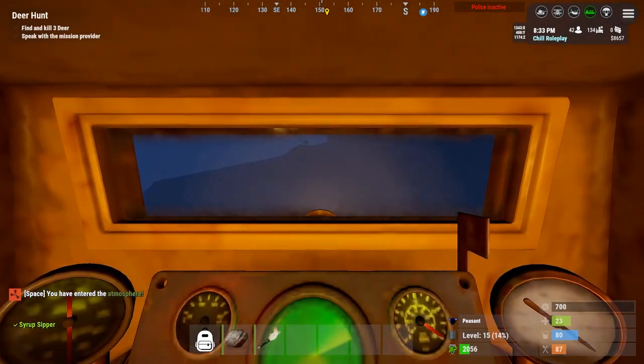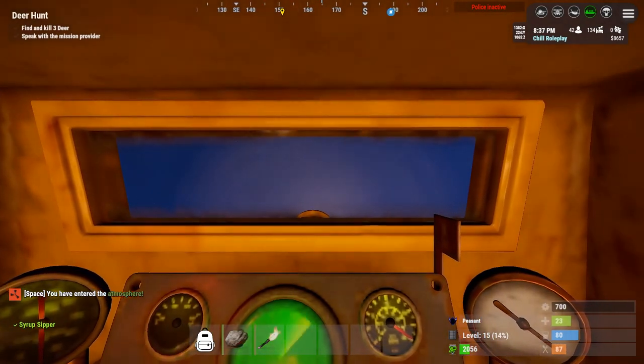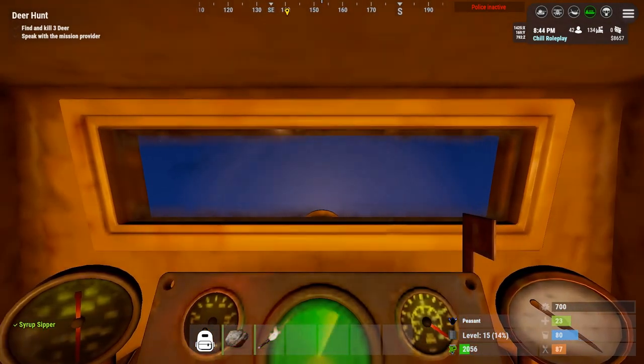I went back into the atmosphere, so I have to hold shift and go back up a bit. It is a little bit difficult. I'm going to use A and D to level myself back out and go back up into the atmosphere.